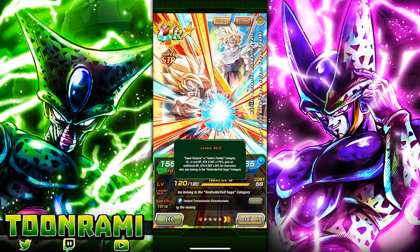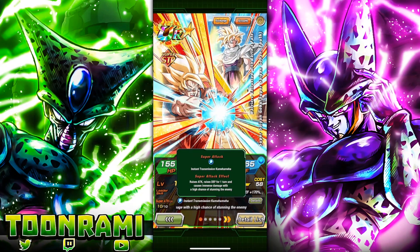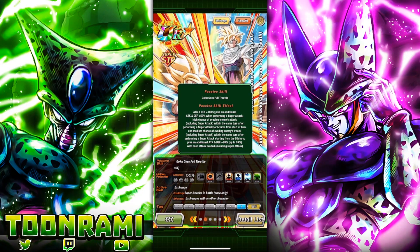So how this guy functions: Super Saiyan Goku's Family Key plus 3, 170% stats plus an additional 30% for characters who belong to the Android Cell Saga category. For the Super Attack, it raises attack permanently, raises defense for one turn, and causes immense damage with a high chance to stun. For the Passive, Attack and Defense plus 180%, plus an additional Attack and Defense plus 59% when performing a Super Attack.